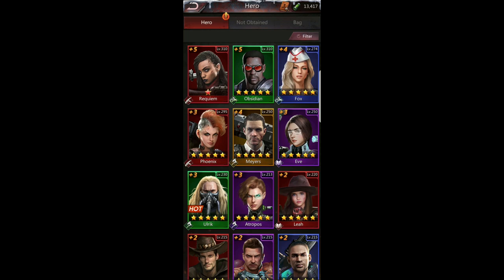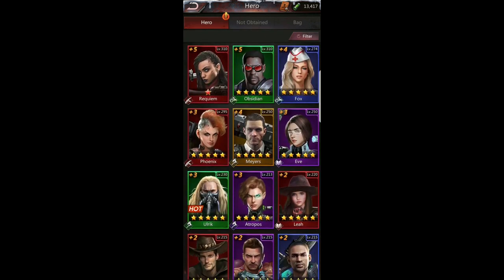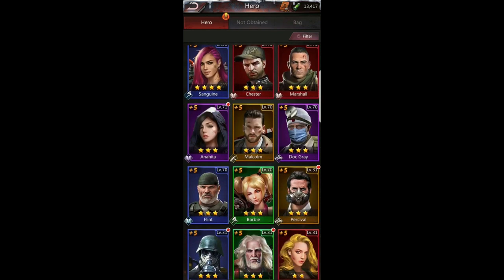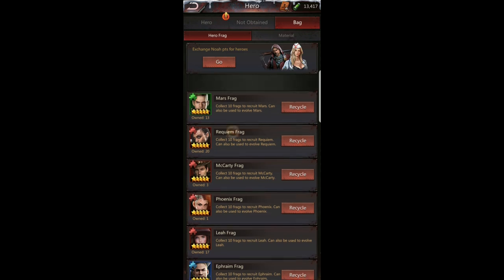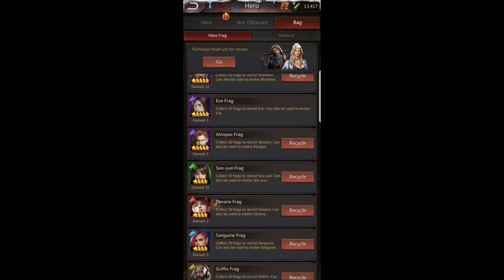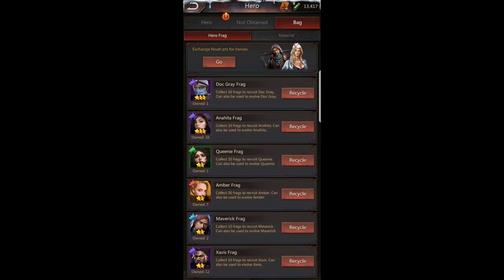The final thing I want to cover is how to manage hero frags. When a hero is maxed out you may still get frags for them — so go into your bag, find the hero frag tab, and you can exchange no-points for heroes. This lists every frag you have for every hero. For heroes that are fully maxed — like Queenie, Zavis, Maverick, Amber — you can recycle their frags.